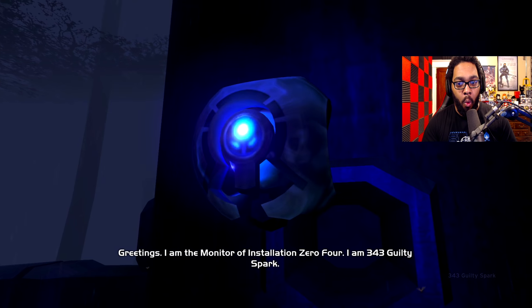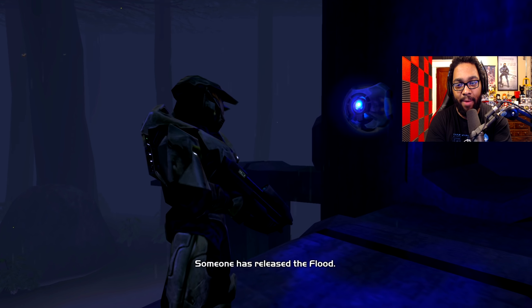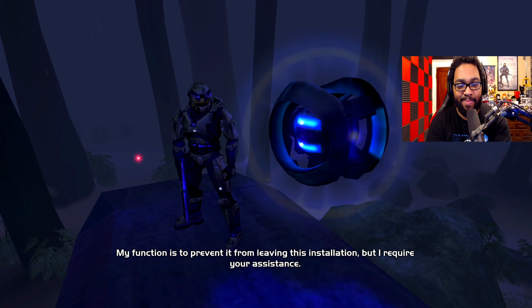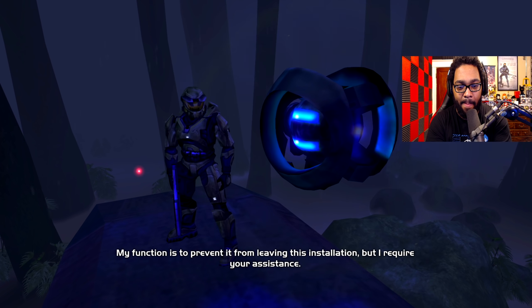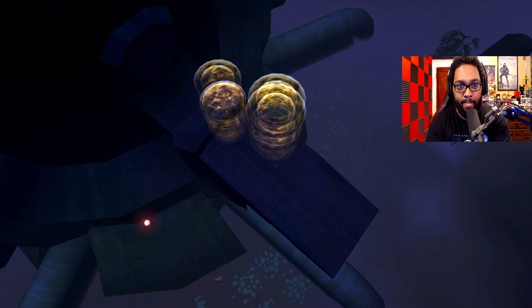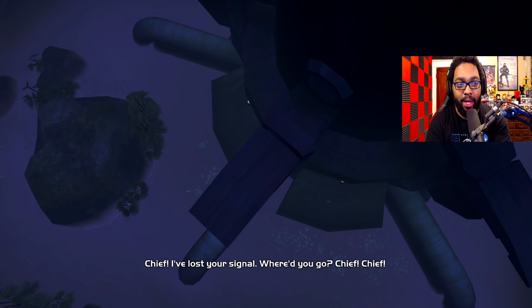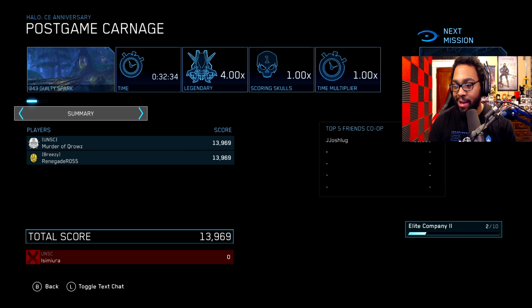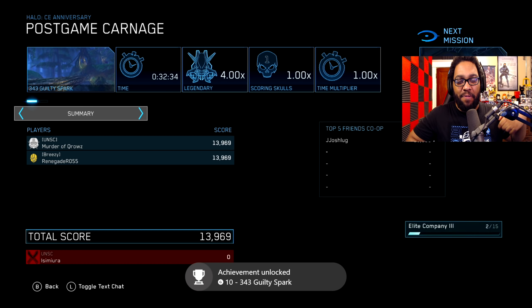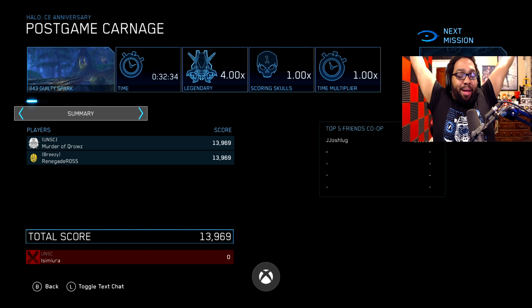Dialogue! Oh - so the level is based on him. 'My function is to prevent it from leaving this installation, but I require your assistance. Come this way.' Wait, you can see him in the background. Dude, where did we go - we literally just phased out of existence. Holy shit, it's Church everybody! I am Leonard Church and you will fear my laser face! Oh boy. That was a great level.